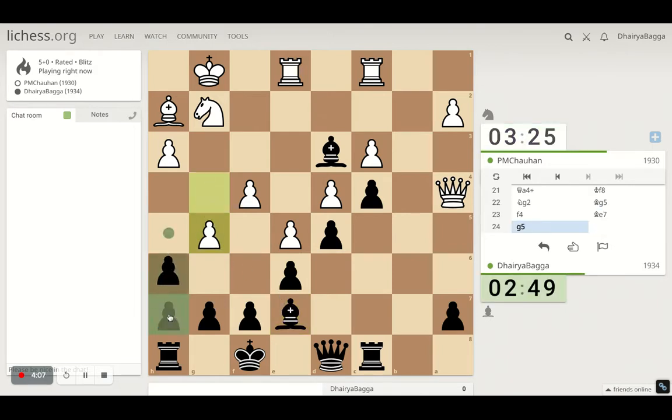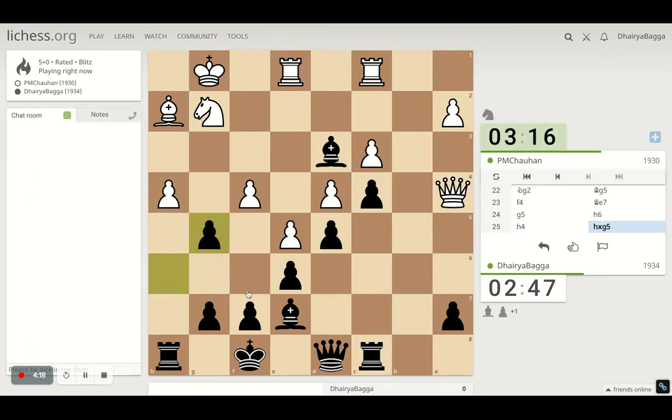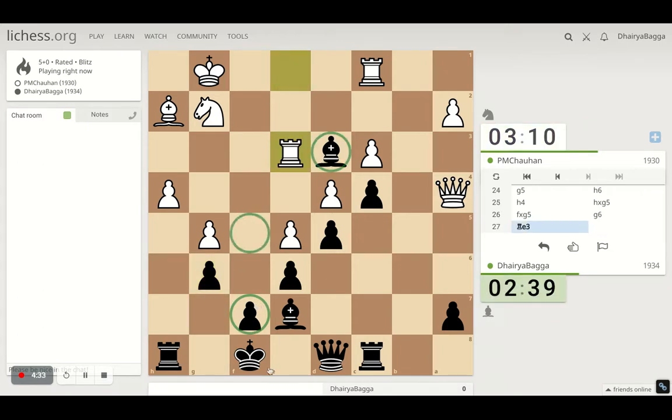I missed it — it's okay. We'll just push the pawn, trying to open up the kingside now, getting ready for the attack. Let's take. He takes back. Simply moving to g6 — the idea is if he tries to attack on f7, the bishop can come and defend it, so first moving the king away.